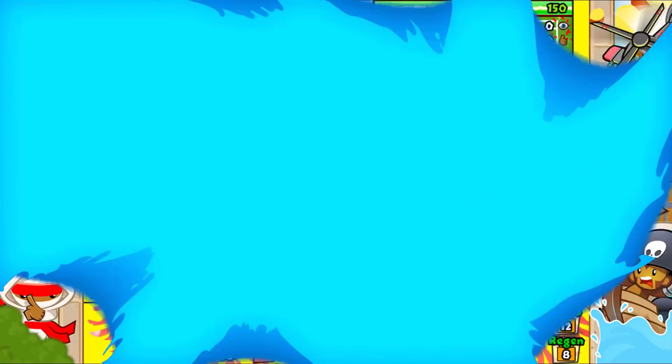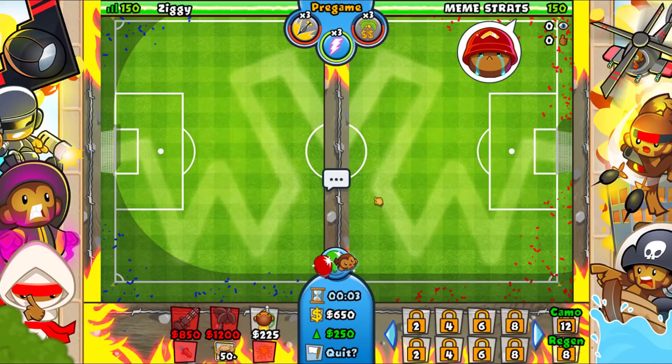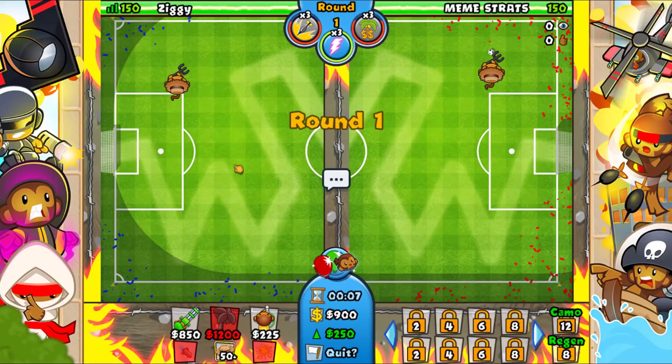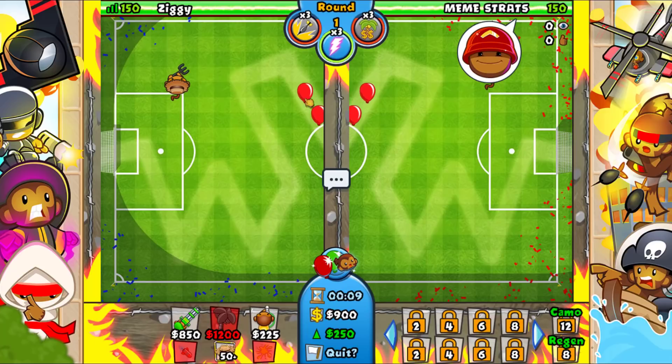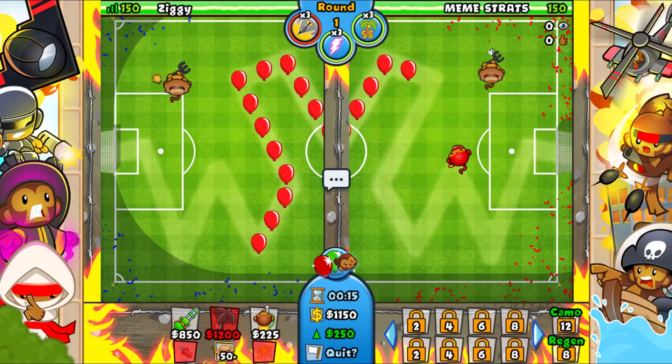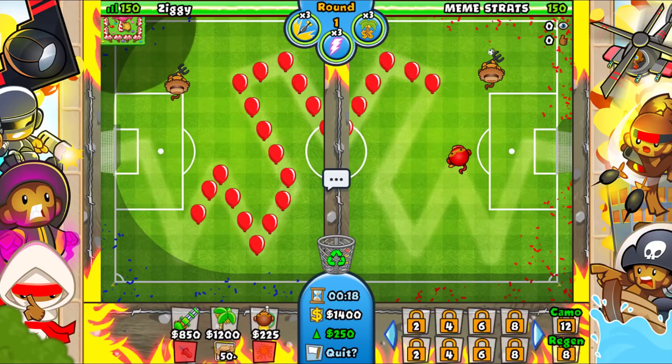Let's move on to the next game. We're playing against someone named Meme Strats on Offside. I'm going to go straight for the dartling gunner as the first thing, and we do have a dual eco boost which is going to come in handy. He starts out with a ninja — that's interesting. I think I want to start out with the farm and see if he uses Assaulted.